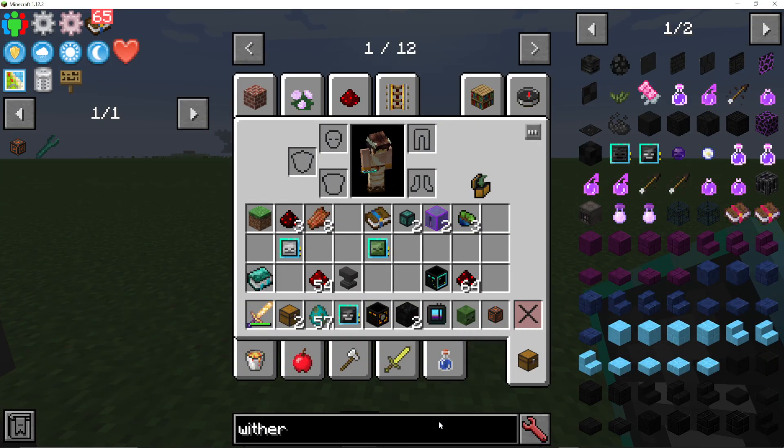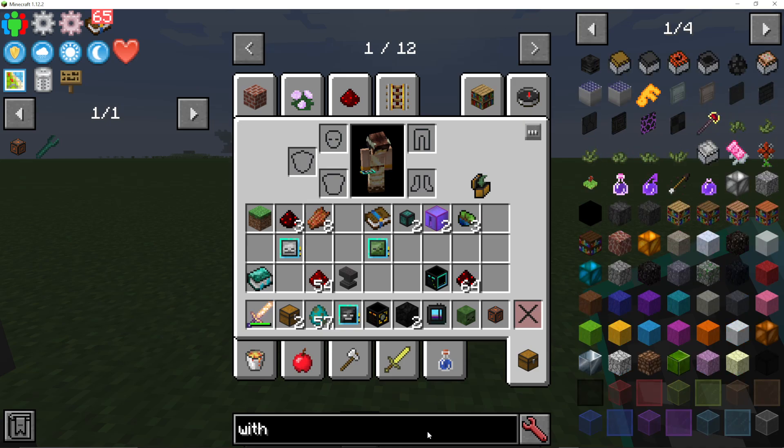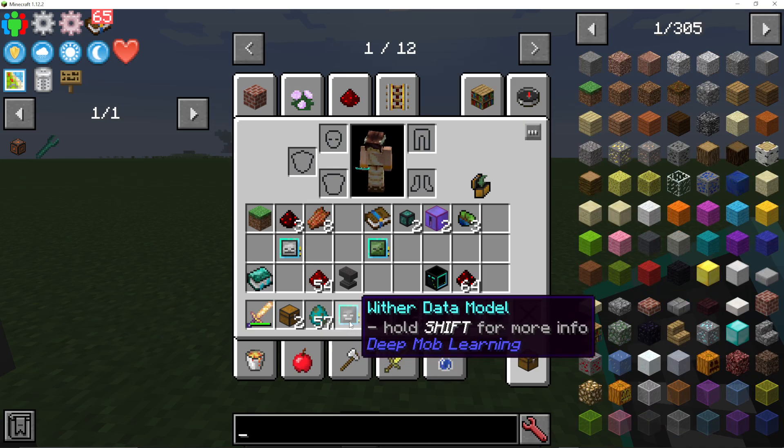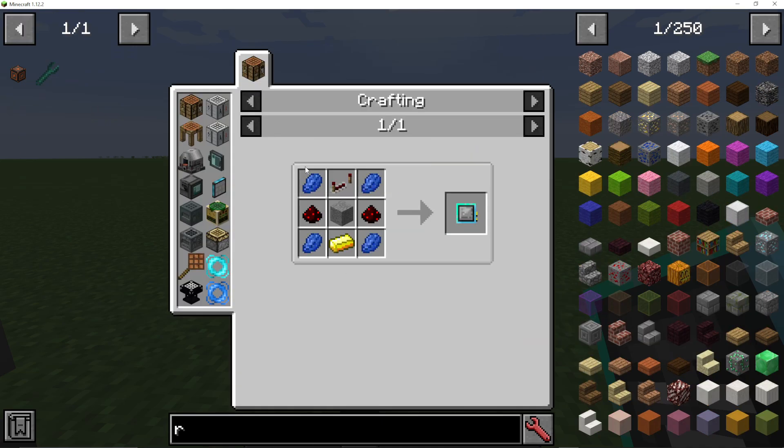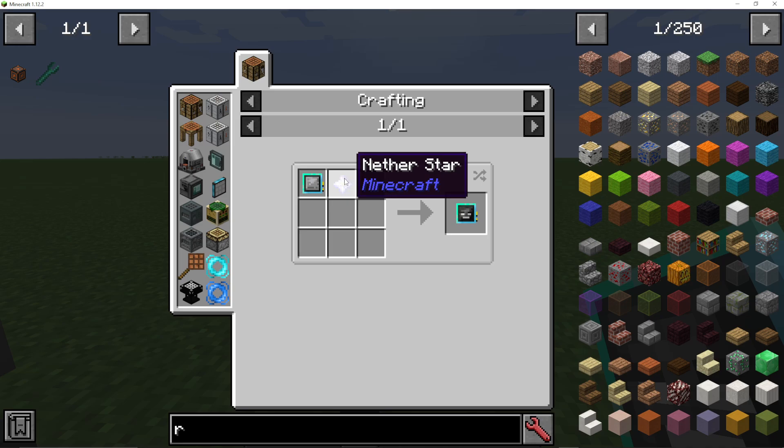Unfortunately, you will need to kill a Wither to actually do this. To make the Wither Data model — which is what you need to start farming — you'll need a blank Data model made like this, and a Nether Star.